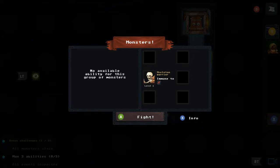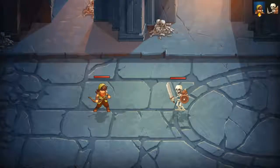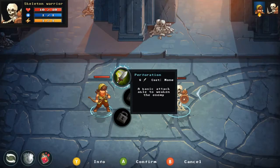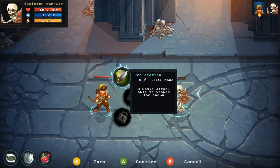We have to fight. The skeleton has a 'bleeding' immunity icon — which makes sense because he's a skeleton. It's turn-based combat: turn orders on the right side, fighter info showing health, magic, and a yellow stat I haven't figured out yet. The skeleton warrior has 10 health, 1 magic, 1 yellow, and a sharp attack of 3.